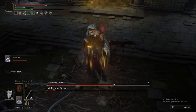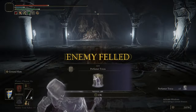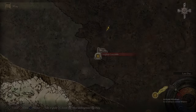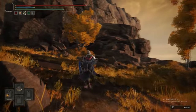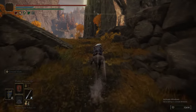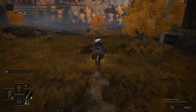We summoned the Mimic Tear for the Gargoyles as well, but this is the one where it makes a considerable difference. Having two of us made that duo fight into two solo fights, and therefore way more manageable. You really shouldn't have any issues with that fight. Ground Slam and Bleed — it covers 80 to 85% of everything in this game.